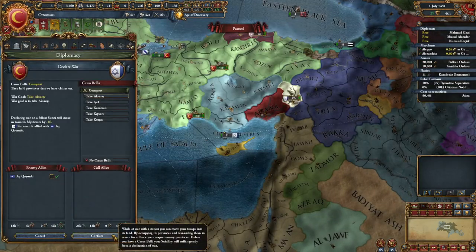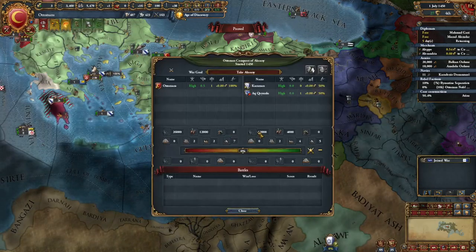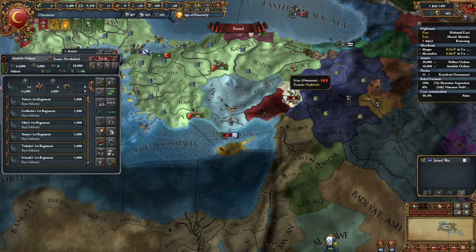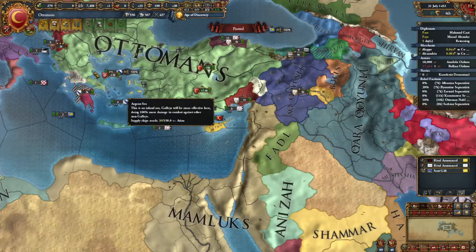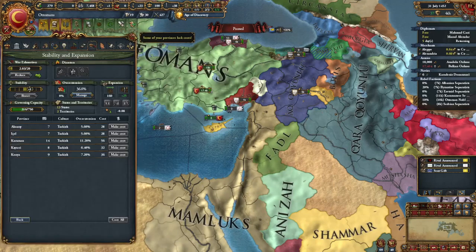Next thing I'm going to do is declare war on Karamon — or Carmen, whatever this nation's called. I'm just going to declare war on them because they have a lot of land and I just want land. Land acquired — we now have a surplus of land. We have a lot of land.